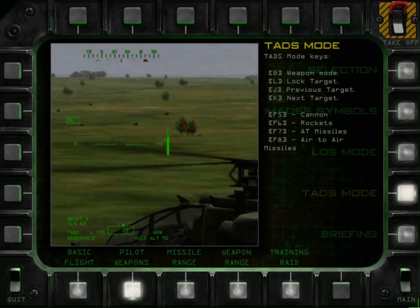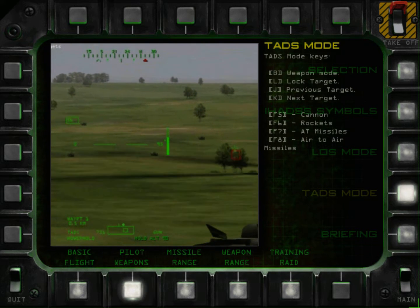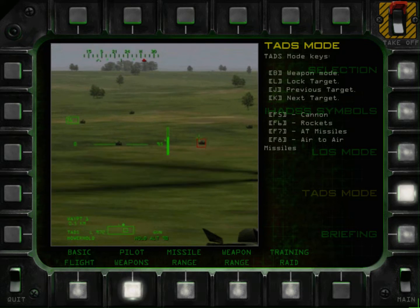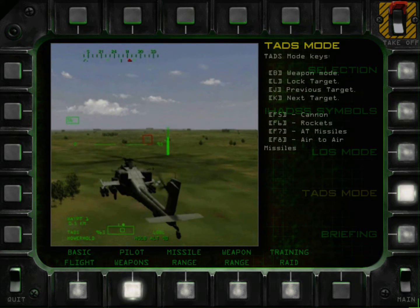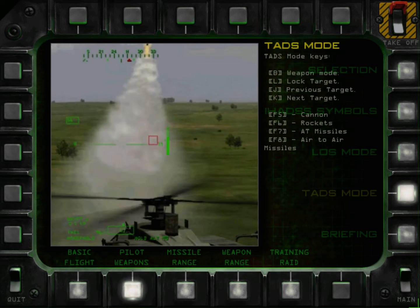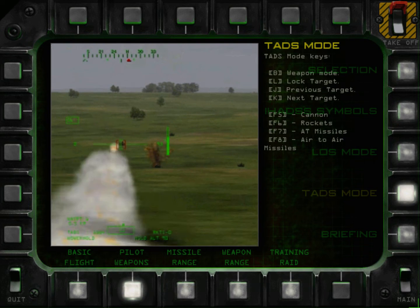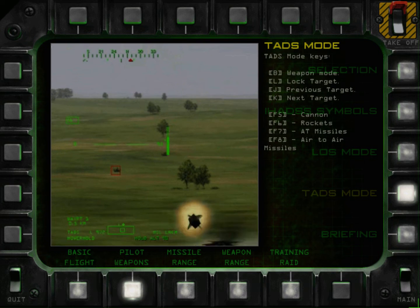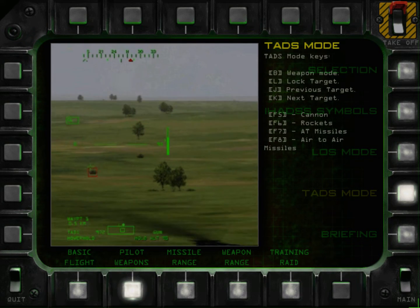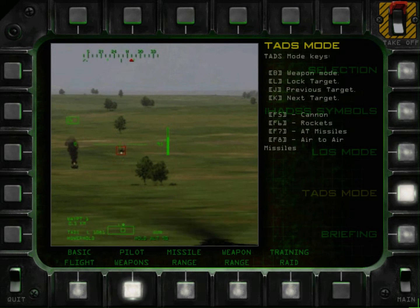In TADS mode, weapons are aimed by the gunner and will fire at his locked target. When a target is locked, the gunner's sight indicator will turn red, and a lockbox will appear over the target with the reticle inside. You can change this target using the J and K keys, or you can center your view on another target and press L to lock that target. Select the type of weapon and maneuver the helicopter until the lockbox is solid, then squeeze the trigger. Anti-tank missiles can fire only in TADS mode.